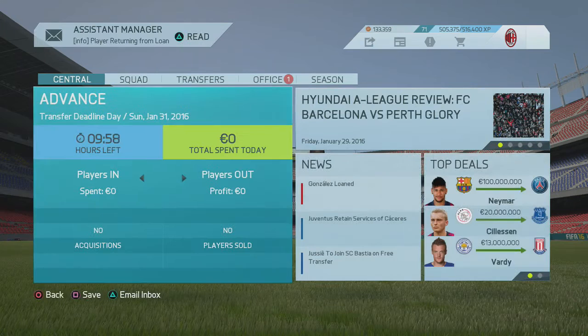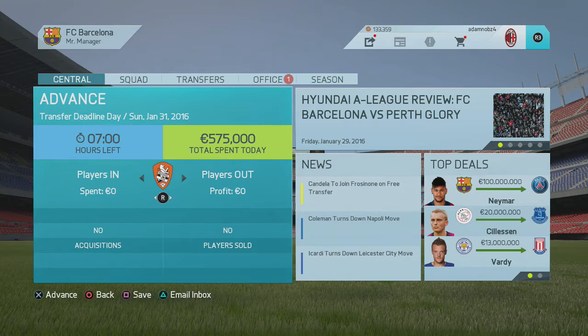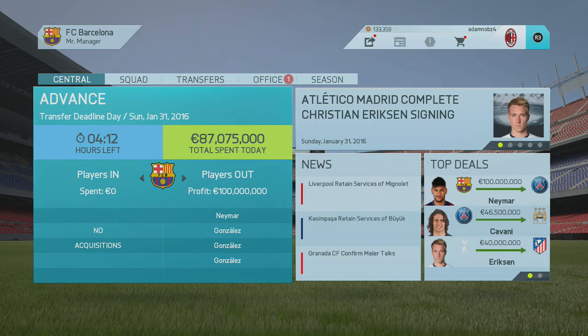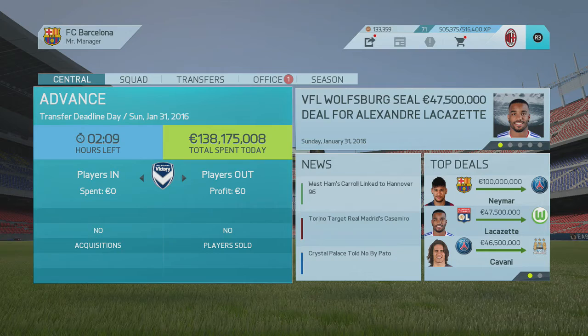Adding him back to the loan list one more time as transfer deadline day approaches. I notice at the bottom right of the screen that Neymar went to PSG for 100 million euros — he was feeling unsettled and decided to leave. I'm not buying any players in this career mode; I'm just focusing on Cristo Gonzalez, training him all the way to 99 using the loan glitch and player training. He's currently 70 overall.